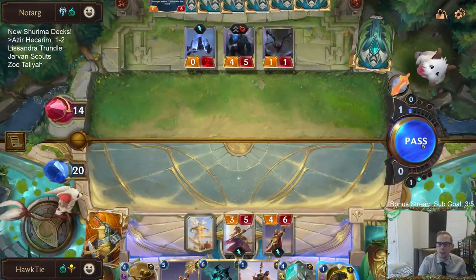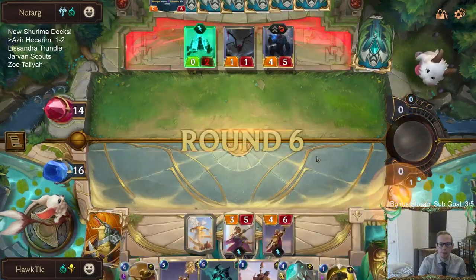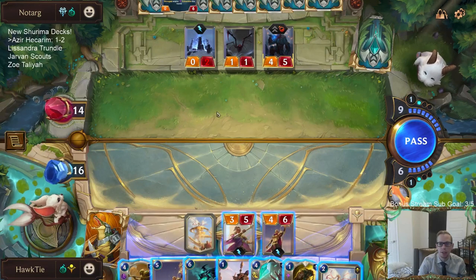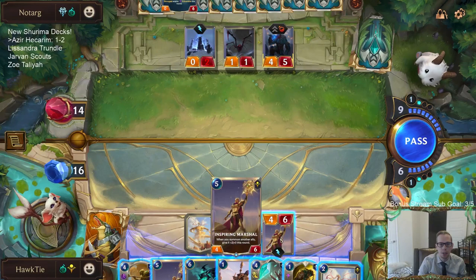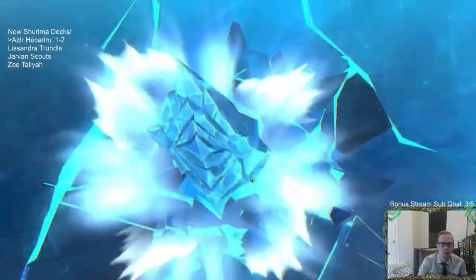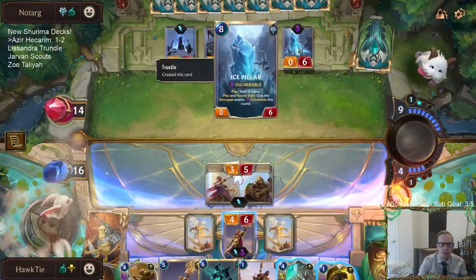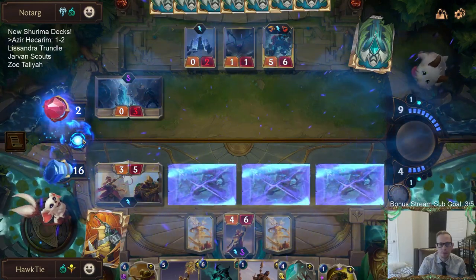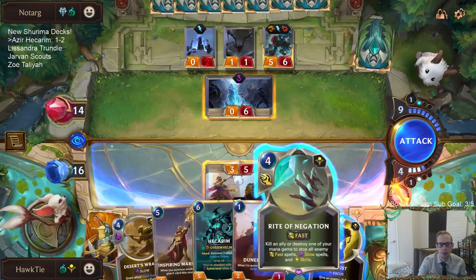Next turn I want to play Desert's Wrath and Rite of Negation—I need eight mana. Because I want to keep this Rite of Negation up, I'm not going to just throw down Hecarim and have them Ruination me or something. We can play the Emperor's Dais and still have Rite of Negation. But if I play this, they get Ice Pillar, which I think is good for me. I can have this thing attack and challenge there and then we get three. If I counter that, they take four, eight, twelve, and I go down to two. I don't think I can counter that—I need to save my counter spell.